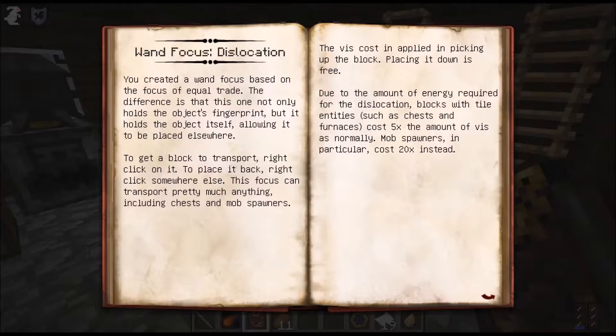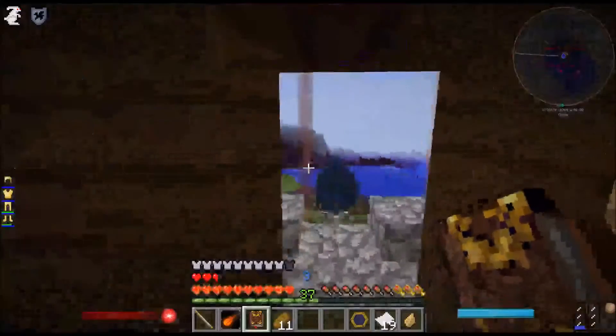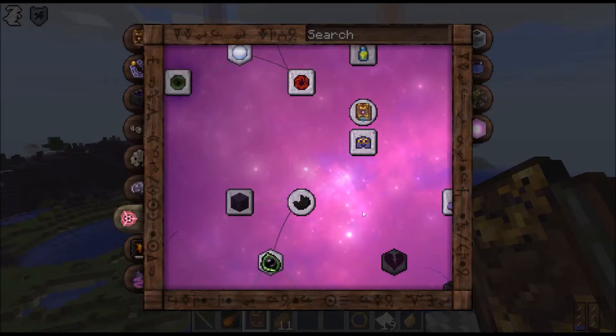One focus of Dislocation - based on the focus of Equal Trade, except this one not only holds the object's fingerprint but holds the object itself, allowing it to be placed elsewhere. Right-click to pick up a block, right-click somewhere else to place it back. This focus can transport pretty much anything including chests and mob spawners. The vis cost is applied on picking up; placing down is free. Tile entities like chests and furnaces cost five times normal vis; mob spawners cost 20 times. That's really cool!